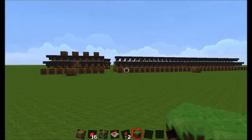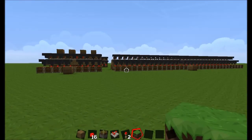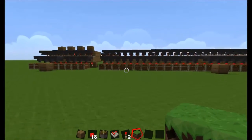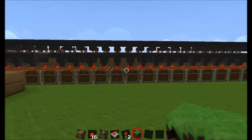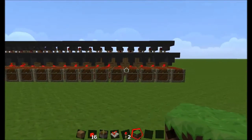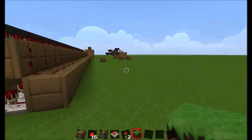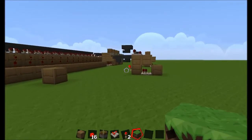Hi everybody, Marsman here, and I'm here to demonstrate the item sorter overflow problem and fix for that problem. Here is a conventional setup with quite a few chests and hoppers. For those people that may not know exactly how this all works, let me just run over to a quick little slice that I've got set up here.